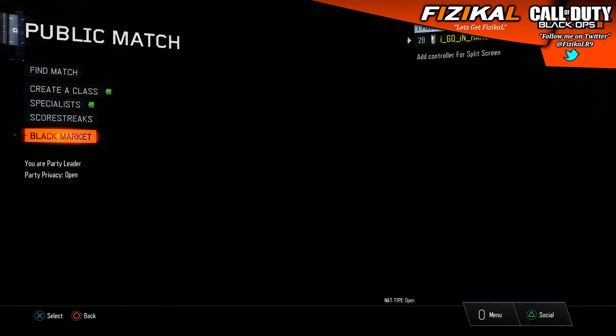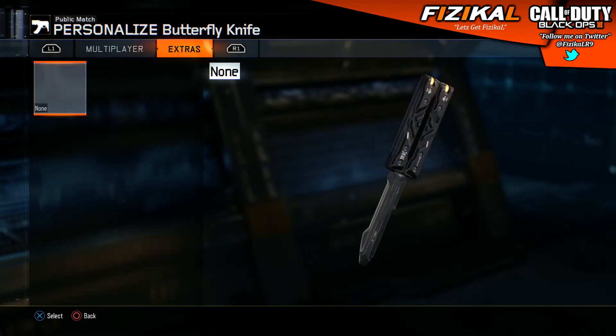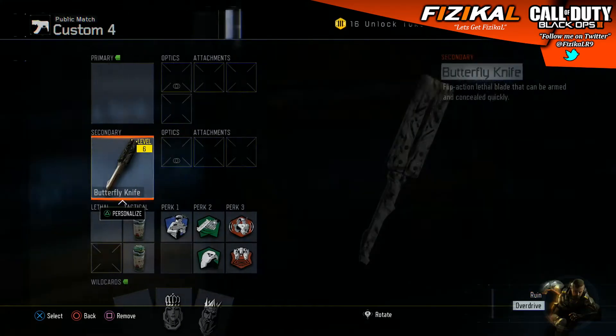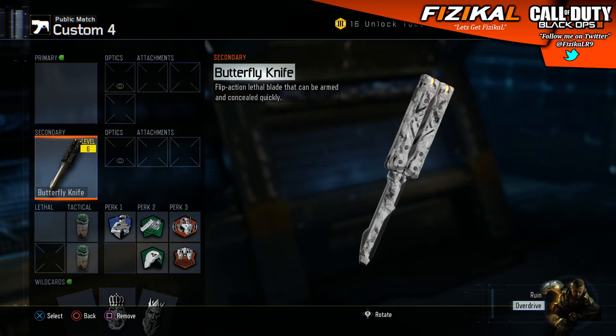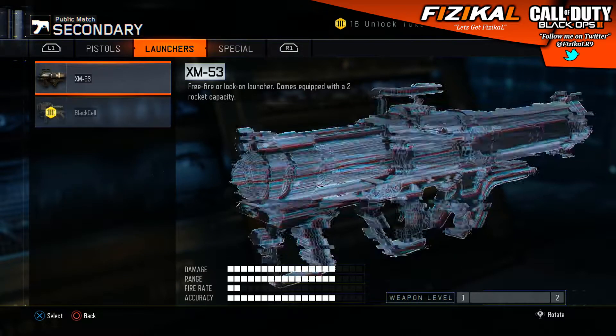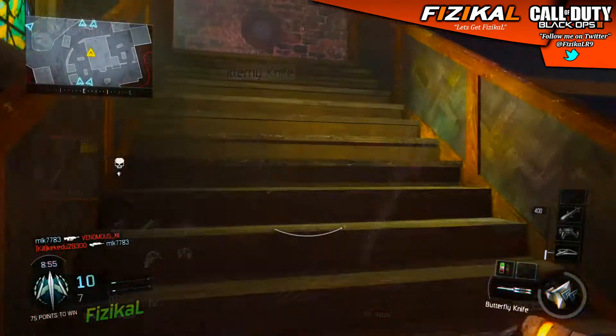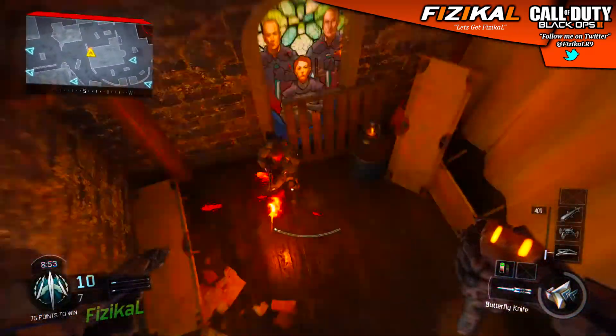The only place to pick up the butterfly knife, the wrench, and the other one added into the game is through supply drops — the only way you can actually redeem those kind of weapons. So I managed to just randomly open a supply drop and get it. I didn't even realize until I went to my class loadout and seen that I got the butterfly knife. I managed to equip it and get some kills, and I've got some nice little clips in this gameplay using the butterfly knife.